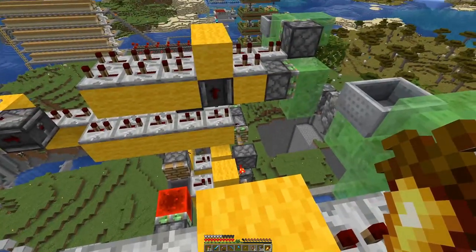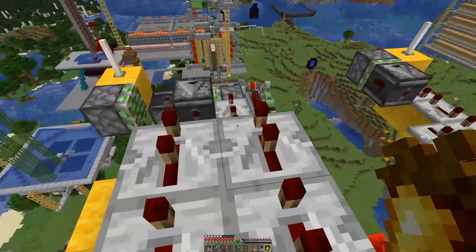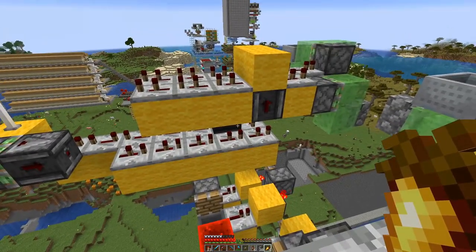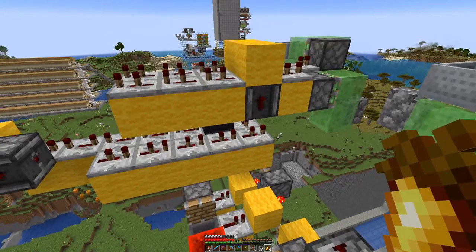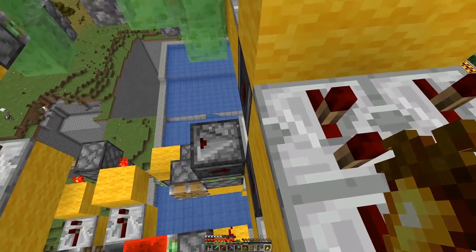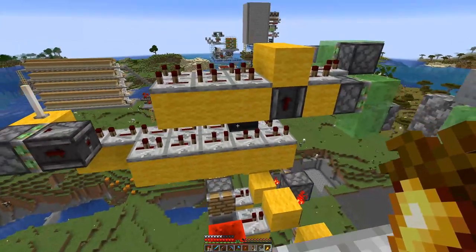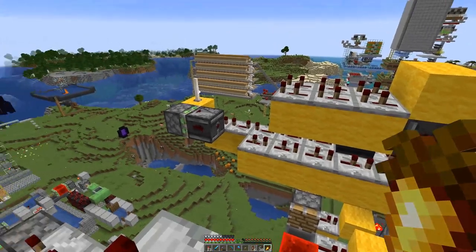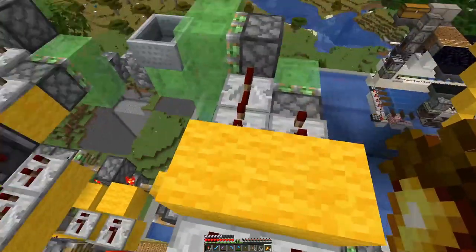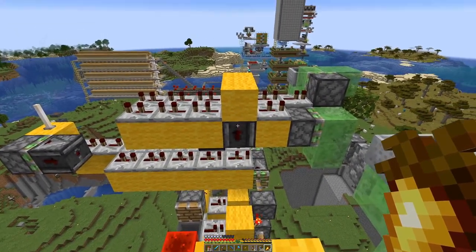And now we are standing on the lowest modules of our TNT duplication thingy. And this is actually in itself two-layered. Because we get the signal from down here — basically by pushing this piston up we power that repeater, which is observed by that observer back there, passing the signal one time to the back.